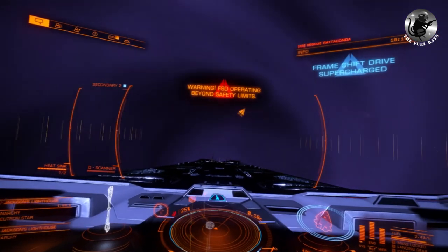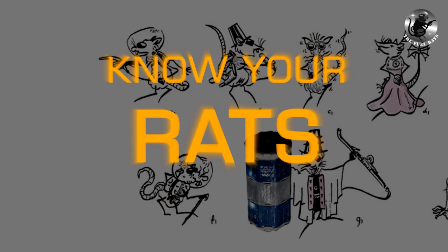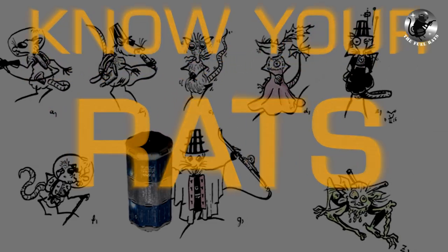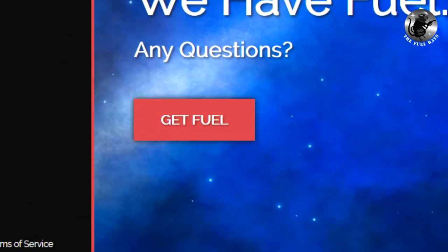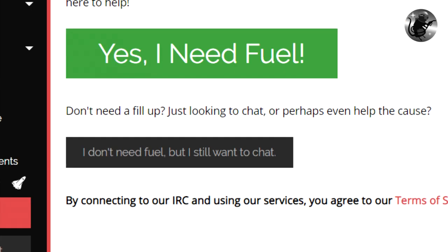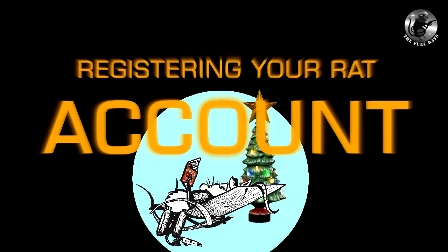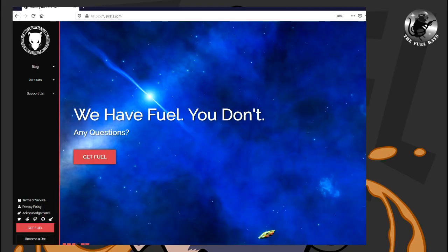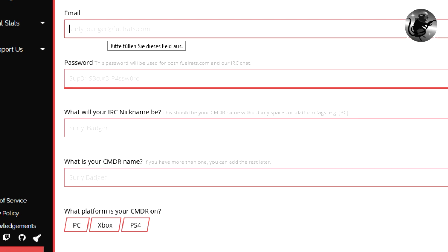A word of warning: ratting is highly addictive. The first step is to see whether the rats are something for you. For this, go to our website, click on 'I need fuel' and then click on the grey button. This will lead you to our online IRC client and to the channel Rat Chat, where you can socialize with the rats. When you have decided that ratting is for you, set up a FuelRats account at fuelrats.com with 'become a rat'.